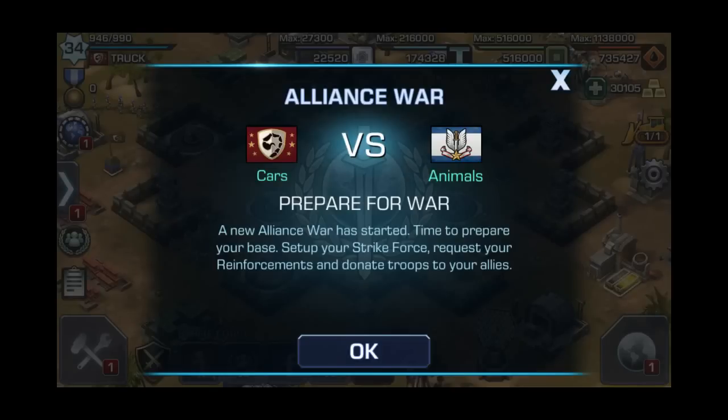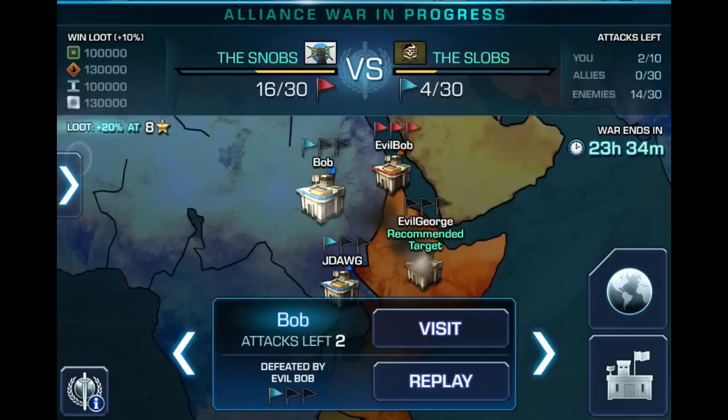When you see this screen, it means your Alliance leader has initiated a war and it's time for you to prepare. This is where you want to start rallying your troops, set up your strike force, and request reinforcements. This is the world map where you'll be matched up against other members of the Alliance that you're currently at war with.